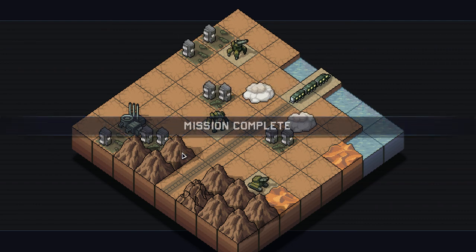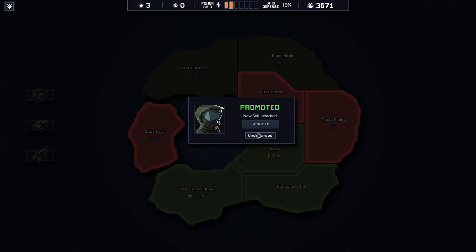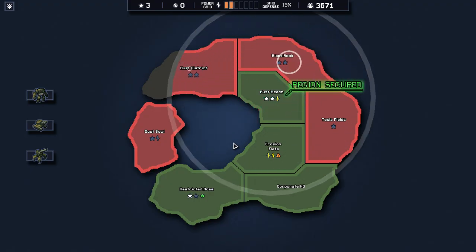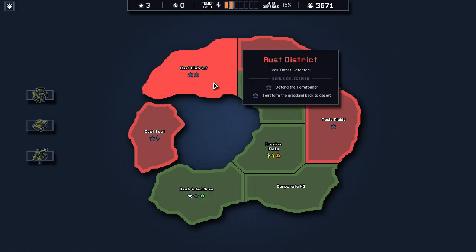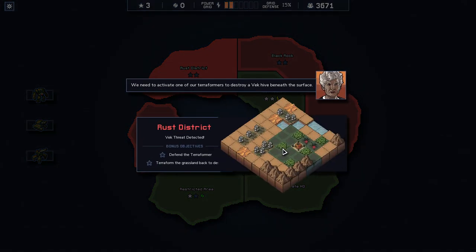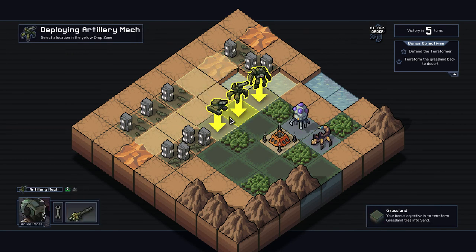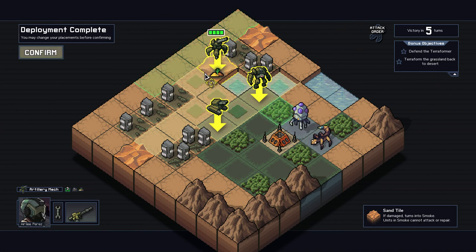We didn't kill all the Vec again — it's kind of going downhill just a little bit, but I'll take it. Victory's victory. We didn't get any of our buildings hit, so hopefully we'll get something back. Protect the coal plant? Check! One grid power — oh, lord. Plus two mech HP for the tank pilot, so that's super sweet.